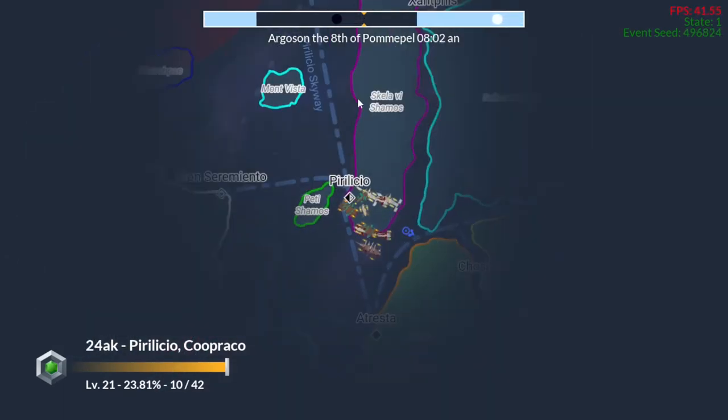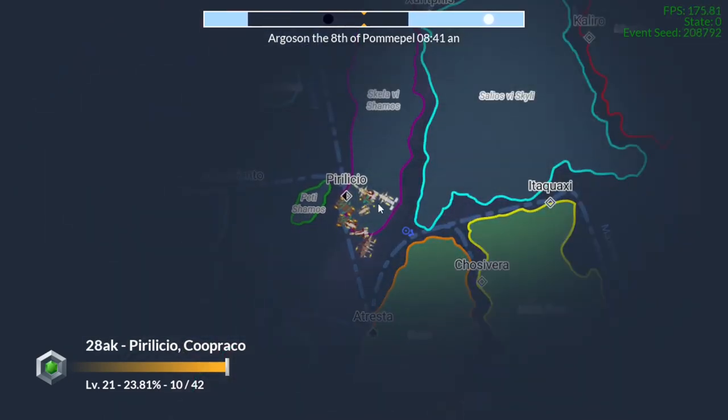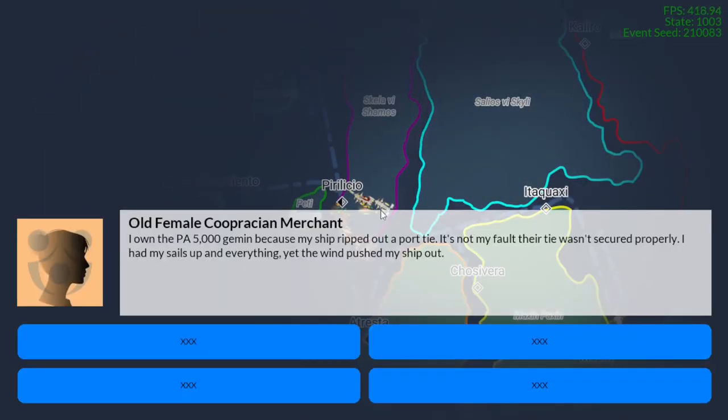This is very complex behavior that these NPC ships have. I'm going to go ahead and talk to this one — it says that's an old female Caprician merchant. I haven't proofread any of this text; I need to go through all of it and check for typos. She says: 'I owe the port authority 5,000 Jimmin because my ship ripped out a port tie. It's not my fault their tie wasn't secured properly. I had my sails up and everything, yet the wind pushed my ship out.' These events do nothing currently because I haven't had time to program them.